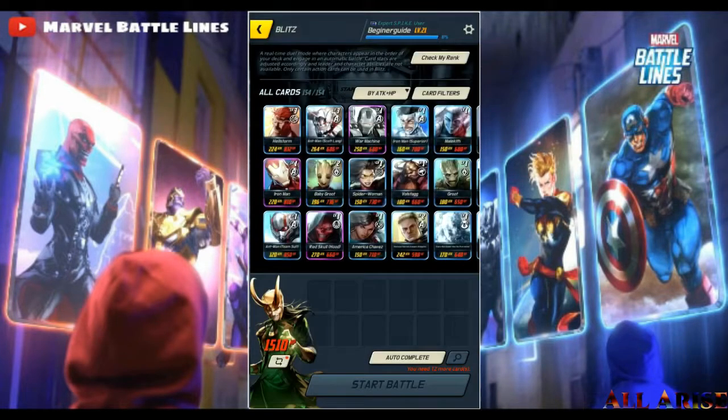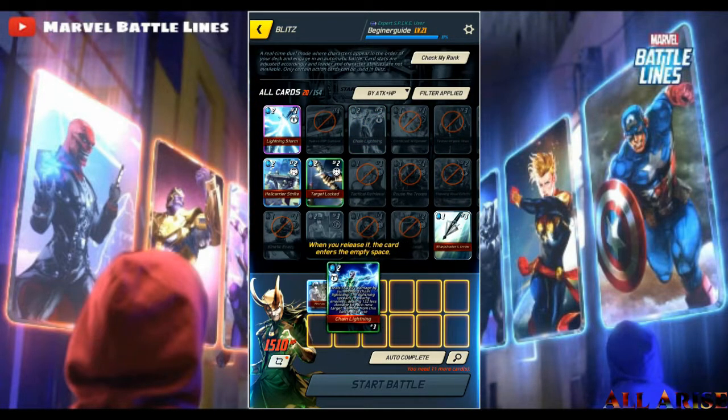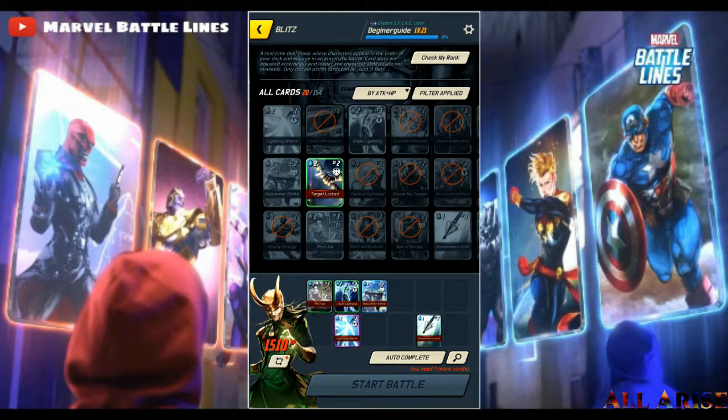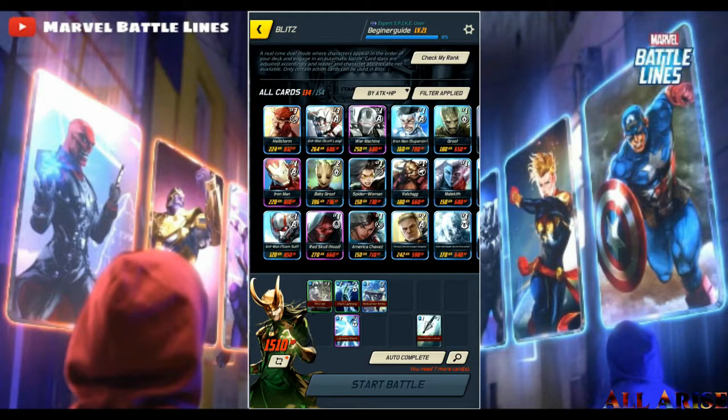Me being a beginner at only level 21, it's gonna be a little different. I'm going to show you how to do it — card filtering is important. Start out with action cards first; it's the fast way to get through the beginning of blitz. I'm using first aid since I don't have regenerative spores — if you have regenerative spores that should be your number one heal card. I'm using chain lightning, which is a great all-damaging card, as well as hell carrier strike. Then there's lightning storm — perfect timing since a literal lightning storm is behind me. It's a good epic card once you level it up.